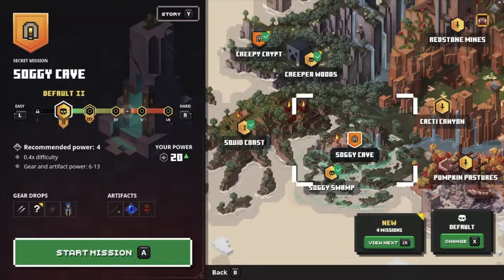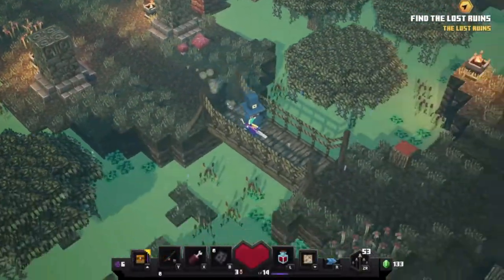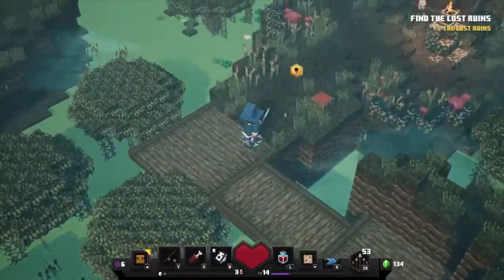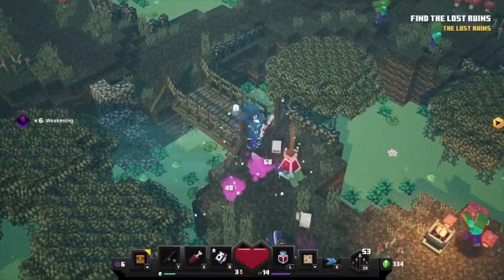The next location is the secret level from Soggy Swamp — Soggy Cave. I'll speed through the level to show you where to go. If you have to kill the enemies, do it, but if you can get past them then do that.